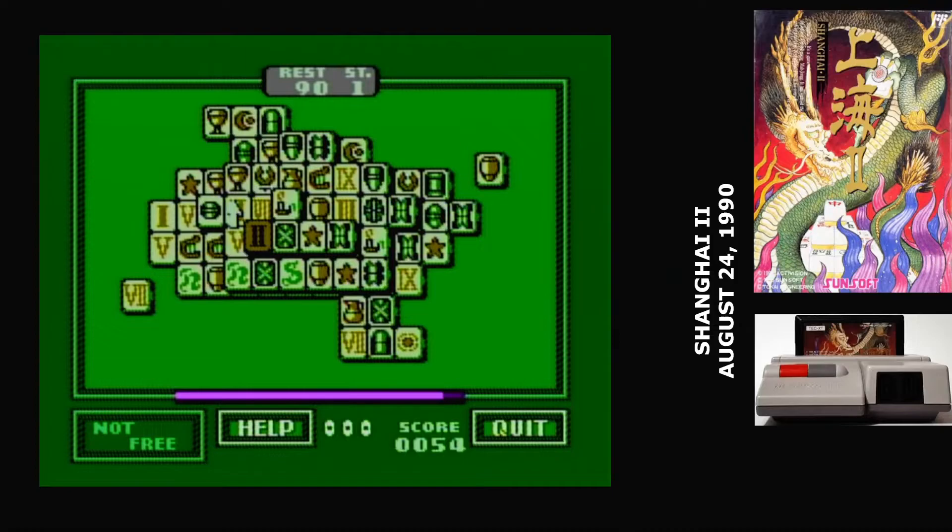One thing you might have noticed as I was demonstrating the tournament is that Shanghai 2 includes an alternate tile set. They call it the European style. Personally, I find it a lot harder to read.